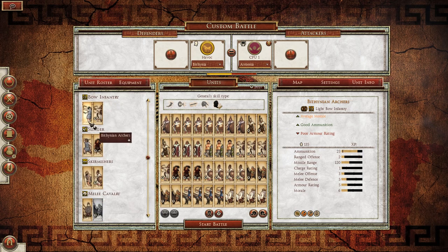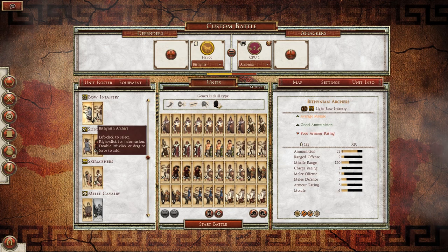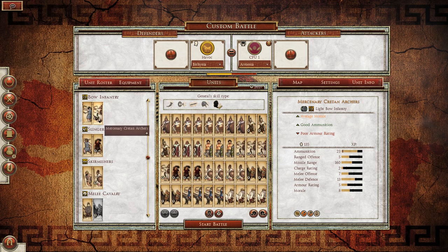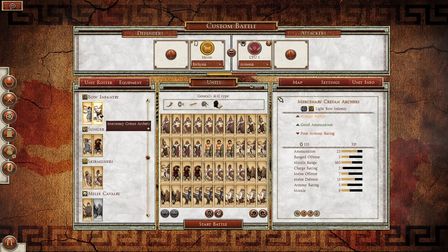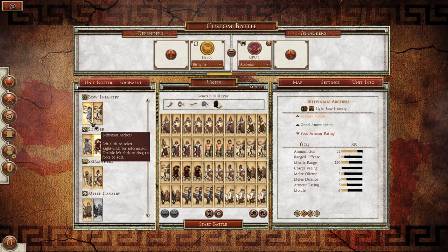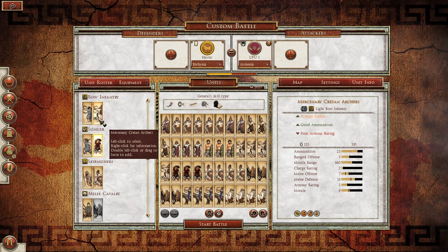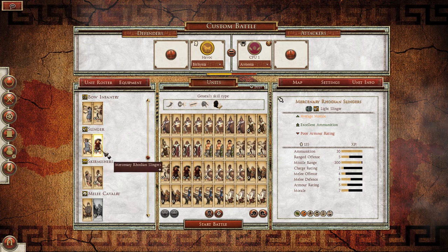Moving down to ranged units, we have essentially a Bithynian and then a mercenary version across all three types. We start out with Bithynian Archers — these have average morale, good ammunition, but a poor armor rating. Mercenary Cretan Archers are basically going to have the same features but drastically improved over their Bithynian Archer counterpart. One thing to mention is that Bithynian Archers cost 127 talents, while Mercenary Cretan Archers cost 381 talents. And while that may seem pretty expensive, I feel like they're a very good unit to have — the upgrade is definitely worth the money.